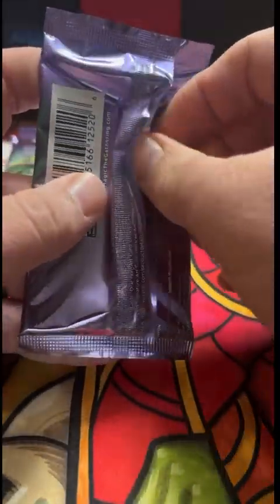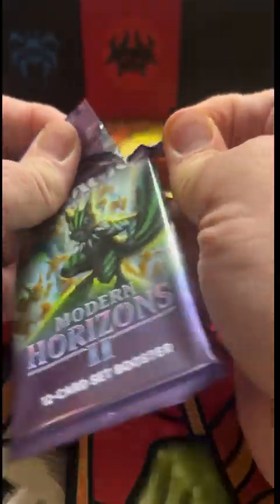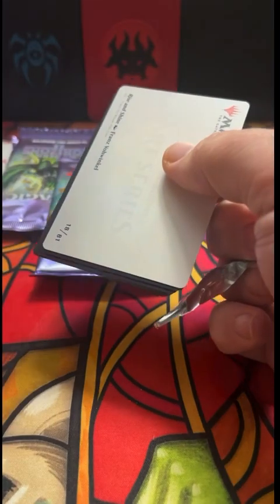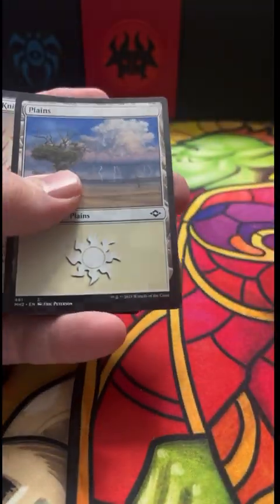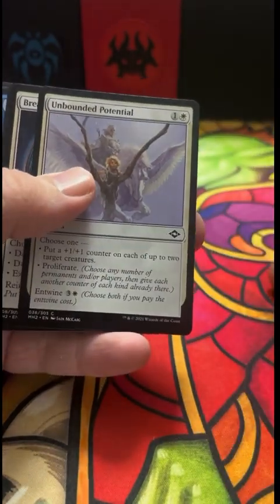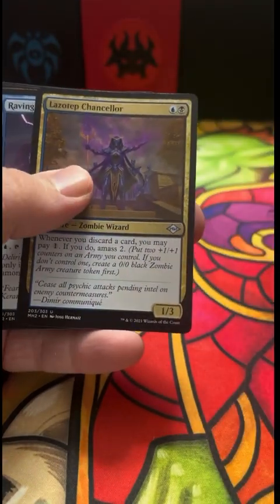Urza's Saga — what a great card. It's kind of funny in this format. When I started, Saga decks were all over the place; now they're a little bit out of favor, but I think they'll make a comeback. It's just such a powerful card. Of course Hammer will use it, and some Tron decklists use it. You've got Jund Saga and a lot of great ones.